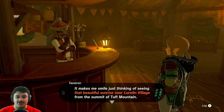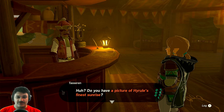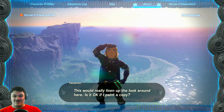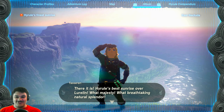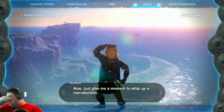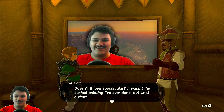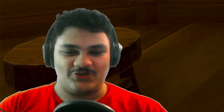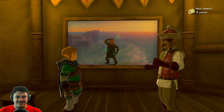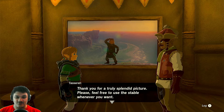Back at the stable: 'I was just thinking of seeing that beautiful sunrise over Lurland Village from the summit of Tuft Mountain. Do you have a picture of Hyrule's finest sunrise? Can I see it?' There we go! 'This is exactly the picture I asked for — Hyrule's best sunrise over Lurland. What majesty, what breathtaking natural splendor! Thank you Link.' I knew it — it's perfect for the stable, all thanks to you. Give me a pony point! Oh yes, and please take this too — a hasty apple pie!